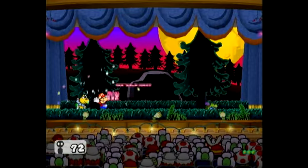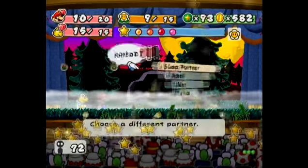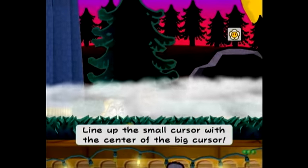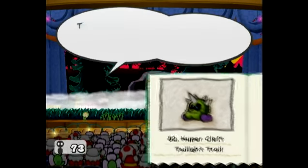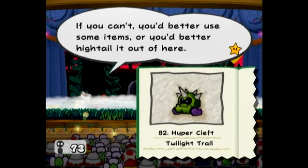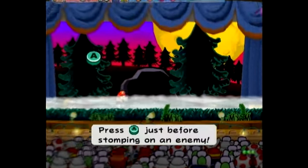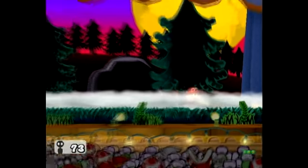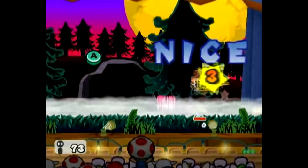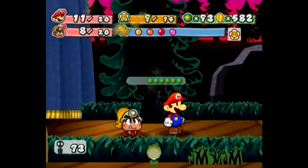Now all we have to do is jump on him and he can never attack us. We need to tattle on him first, so let's use Goombella. There's really nothing to explain with these enemies — you basically already know what they are if you've seen the other Hyper enemies. So we just jump on him, and that was taken care of pretty easily.